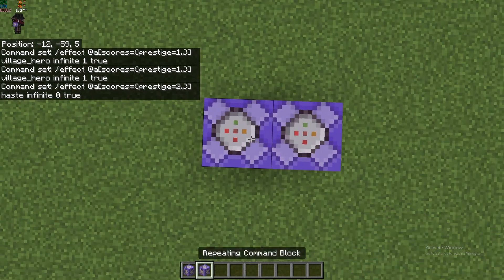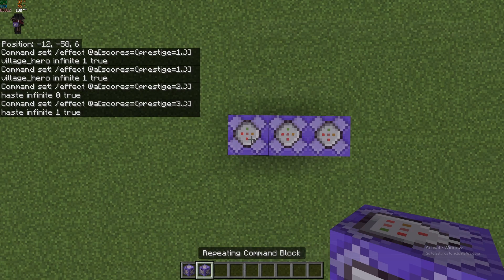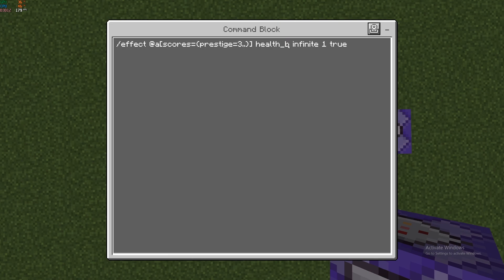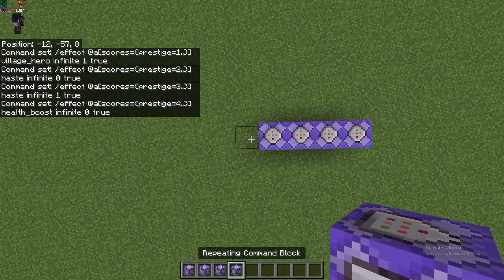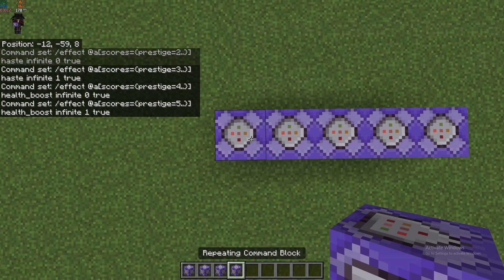Copy that again and this time we're going to do Haste 1 with a level above three. You can just keep copying these — you can do any effect you want, it's up to you. I'm going to do Health Boost level zero with anyone with prestige above four, then Health Boost level one — so that'll be four extra hearts — for prestige above five. That's all the prestige effects we're going to do.